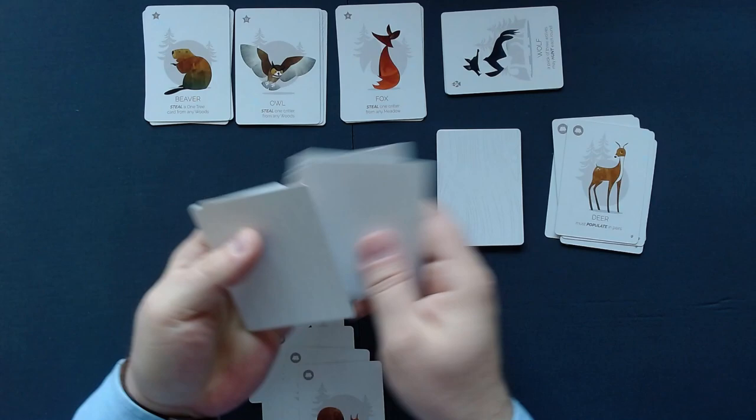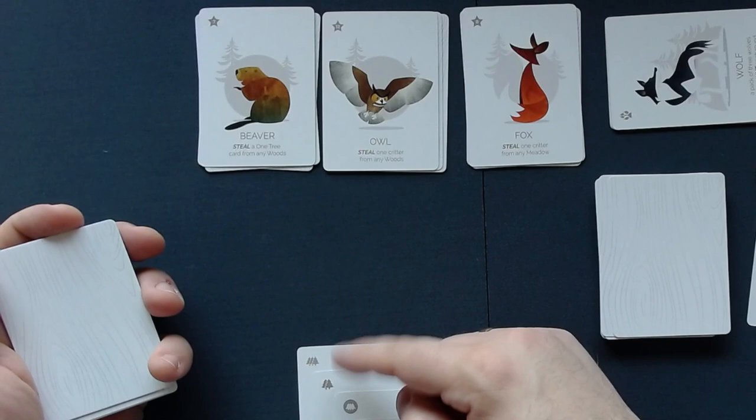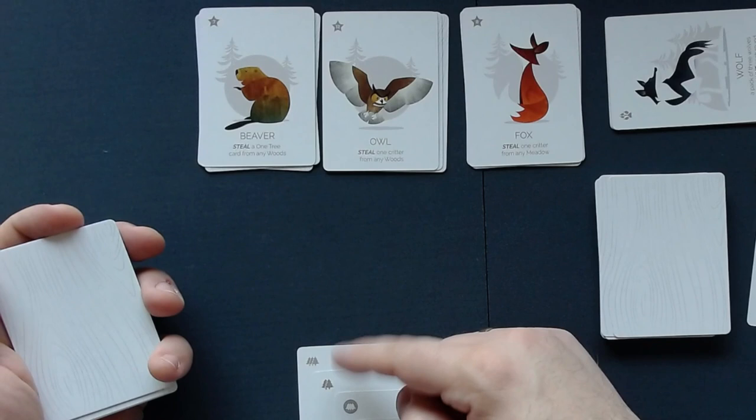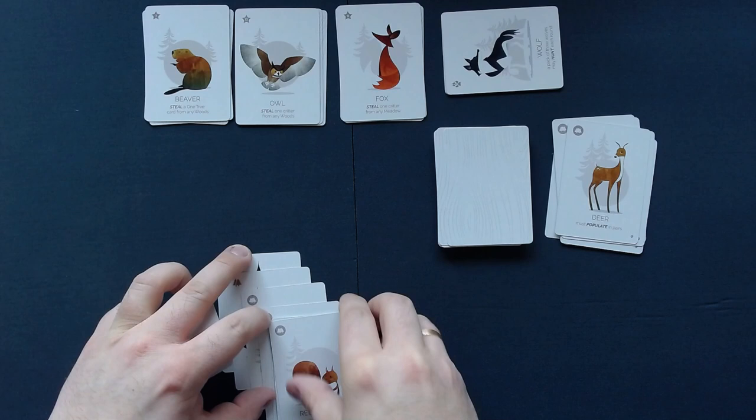Now we turn the next predators over, and I will draw eight new cards: one, two, three, four, five, six, seven, eight. We now have the beaver that can steal a one tree. Fortunately I did not put a one tree here, otherwise it would be stolen immediately. The fox steals one critter from the meadow — we don't have one. The owl steals one critter from the woods — they are protected. So that's fine.